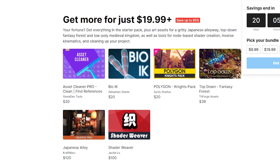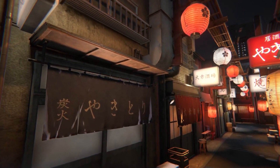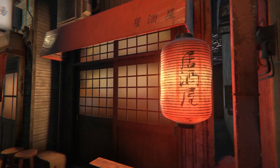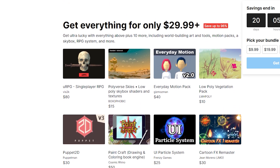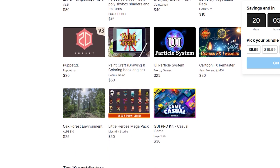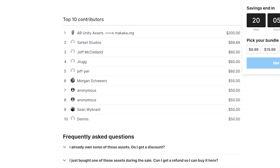For $19.99, you get a couple more assets, including this Japanese Alley asset which I think is incredibly beautiful — it normally sells for $120, and you get that along with a bunch of other asset packs for only $20. If you go up to the $30 package, you get a bunch more assets. If you're feeling a little extra generous, you can donate a bit more to get your name on the top 10 contributors list. Feel free to use the link in the description to check out that sale. I am an affiliate of the Unity asset store, so if you purchase something, I may receive a small commission.